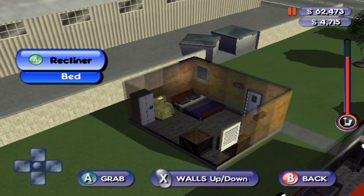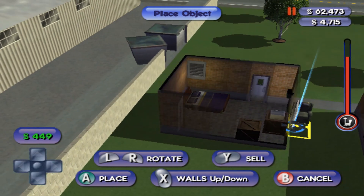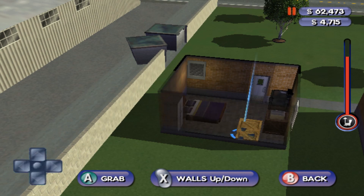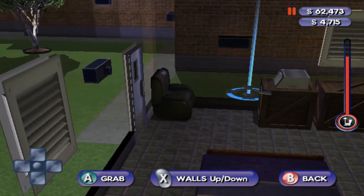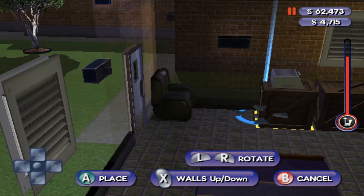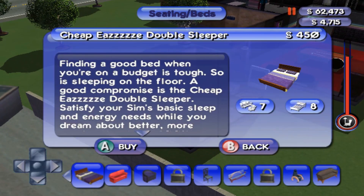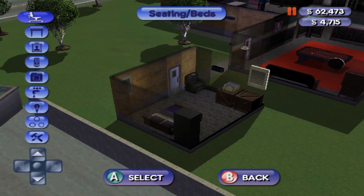I'll put in a double sleeper and then put the chair back, and I can kind of rotate this like that. I need something for Creative and Charisma so I'll go ahead and buy those things.